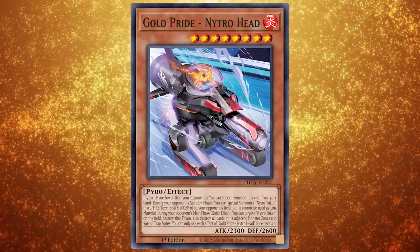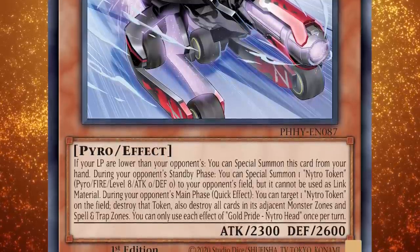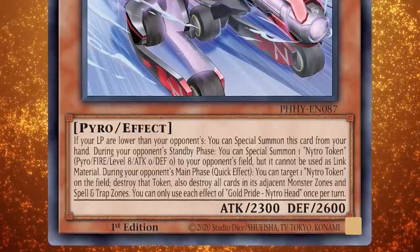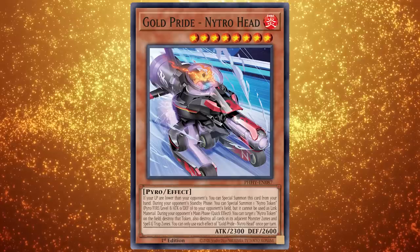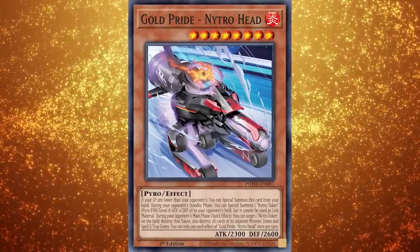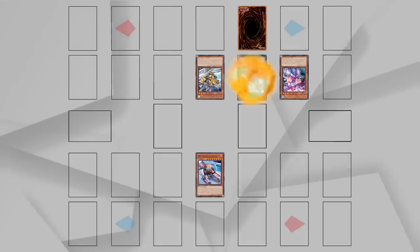Next up we have Gold Pride Nitro Head, a level 8 Fire Pyro effect monster with 2300 attack and 2600 defense. If your life points are lower than your opponent's, you can special summon this card from your hand. During your opponent's standby phase, you can special summon one Nitro token — Pyro, Fire, level 8, 0 attack, 0 defense — to your opponent's field, but it cannot be used as link material. During your opponent's main phase, quick effect, you can target one Nitro token on the field, destroy that token, and also destroy all cards in its adjacent monster zones and spell and trap zones. Nitro Head gives the opponent a terrible token they don't want — it can't be used as Xyz or link material and it's level 8, which is awkward for synchro. It also blocks Kashtira monsters from special summoning themselves if they need to control no monsters. And regardless, that second effect lets you pop the token and adjacent cards.